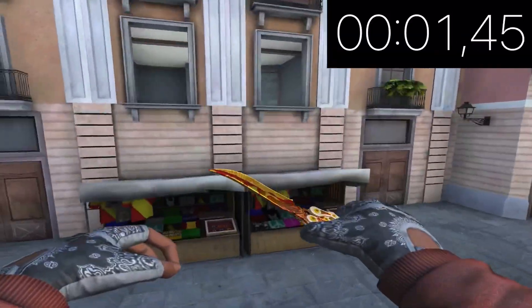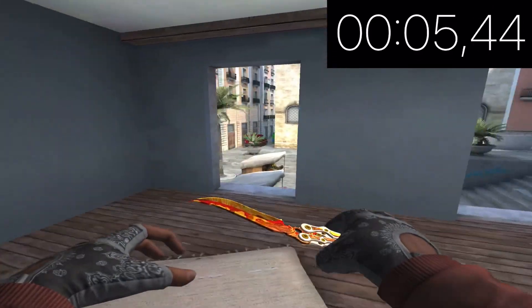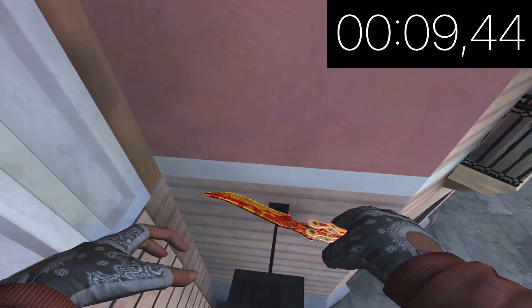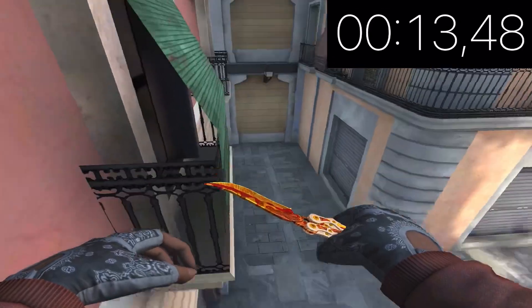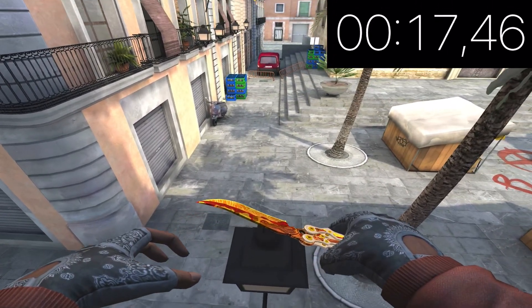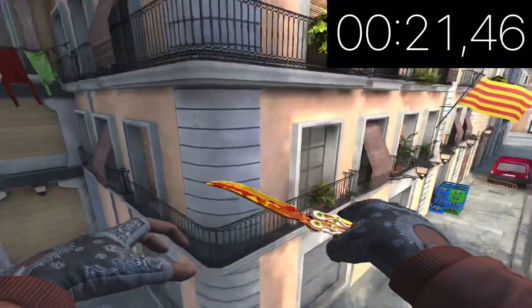You jump on this thing, then on this thing, then you jump right into the house, then from the house you jump on this balcony, then you slide to this lamp, from this lamp you jump on this balcony, and from this balcony you jump on this lamp, and from this lamp you jump all the way to this wall.